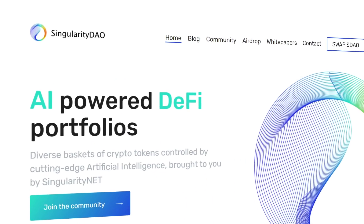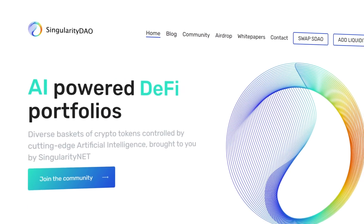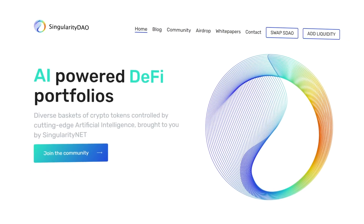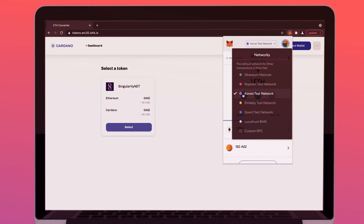What about fees? Are there any costs associated with swapping coins? SingularityDAO will be covering the transaction costs associated with receiving the Cardano version, but it will be up to the token holder to cover the Ethereum fees of locking and withdrawing on Ethereum. We also got the chance to see a demo of the conversion in action, using the Daedalus testnet version and MetaMask to convert the tokens.